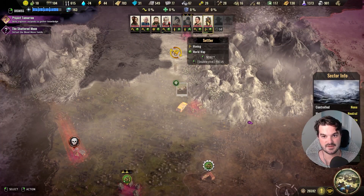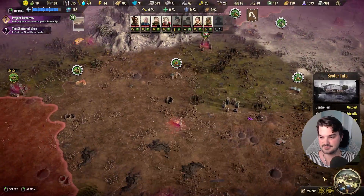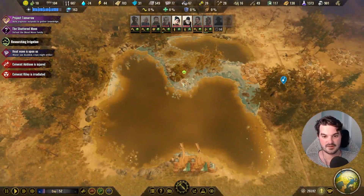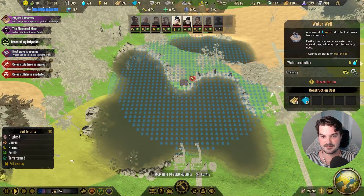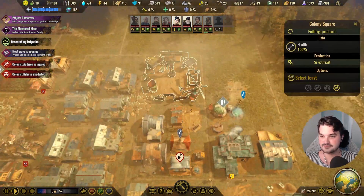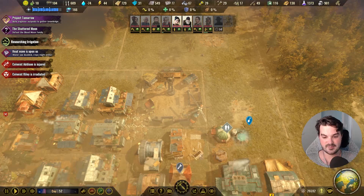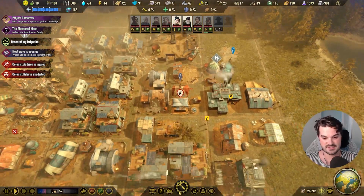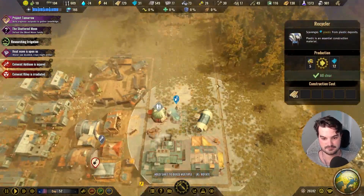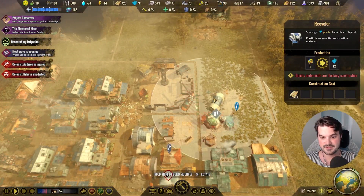How's our set doing — almost there. Select feast — small feast. We're going to need more plastic production; we're using 20 plastic every little cycle. Let's make another recycler. Where's a good spot — I've got a nice blocker. Yeah, I'm not too worried about joining that up with a road.